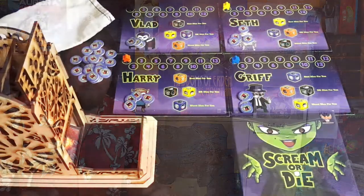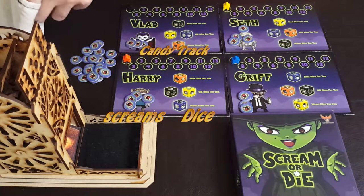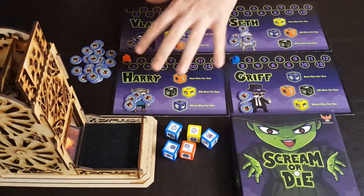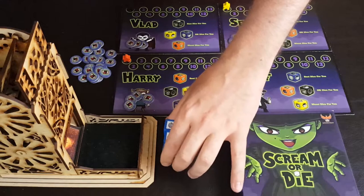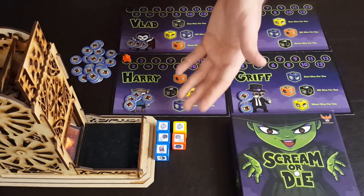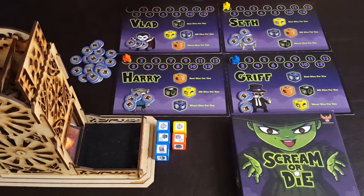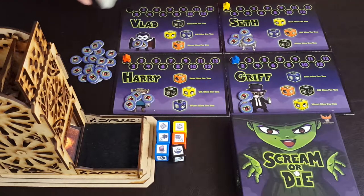Vlad is going first and gets his three screams to start. He reaches into the bag and pulls out five dice. Griff is happy with how the pull turned out, but Seth only has one die for him and Vlad has no black die, so Vlad spends an extra scream to pull another die from the bag. After pulling that extra die, Vlad is very happy.